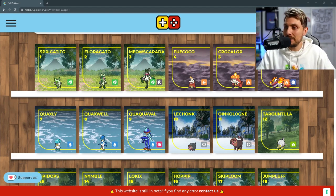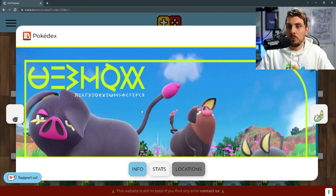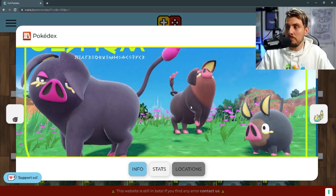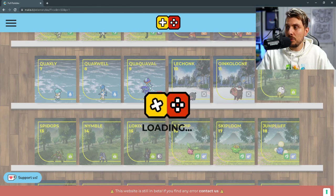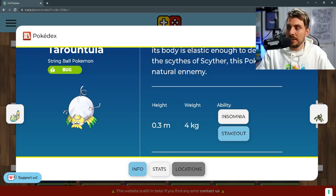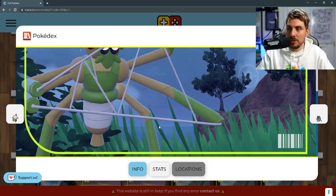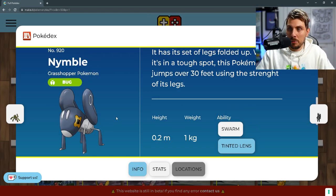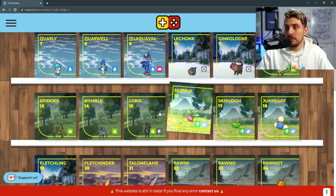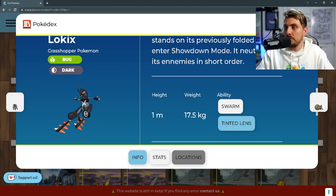Now you can see the final evolutions. We've got Lechonk — Oinkologne is the final evolution and we do have two forms, a female and a male, so depending on the gender it will have a split evolution. We've got Tarountula, which is the new spider Pokémon, and it does have an evolution into Spidops. This thing looks weird especially when it's walking around in the Paldean region. Then we've got Nymble, another new bug type based on a grasshopper, and then its evolution Lokix which is a bug and dark type — very cool Pokémon.